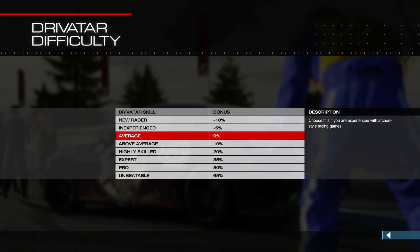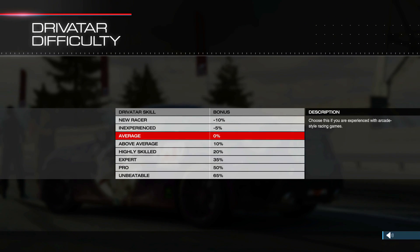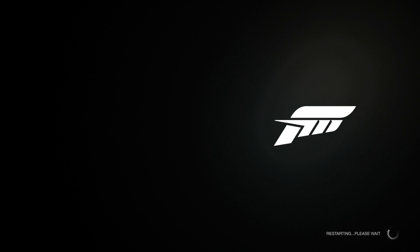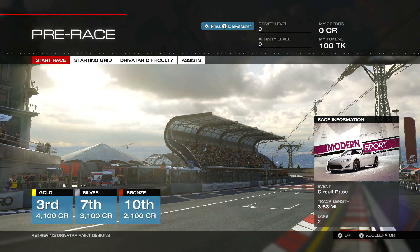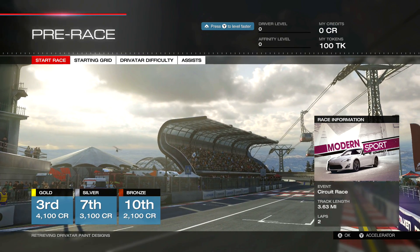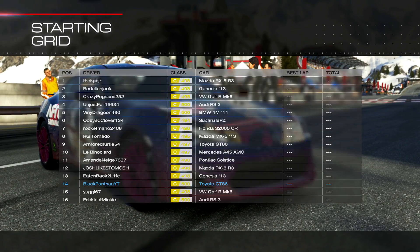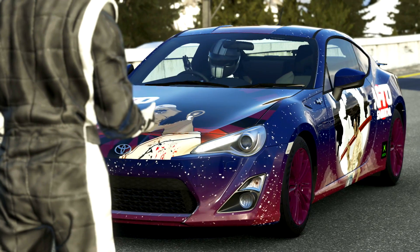Drivatar difficulty — you get paid bonus credits for taking on higher skilled Drivatars, so turn up the difficulty to increase your earnings. I'm going to put it on highly skilled and see what that's like. Hopefully that won't make me lose — but we'll see. Can we go to the starting grid? I thought it'd let us look around the grid, but it just lists the races. So let's just begin the race and see how we're doing.